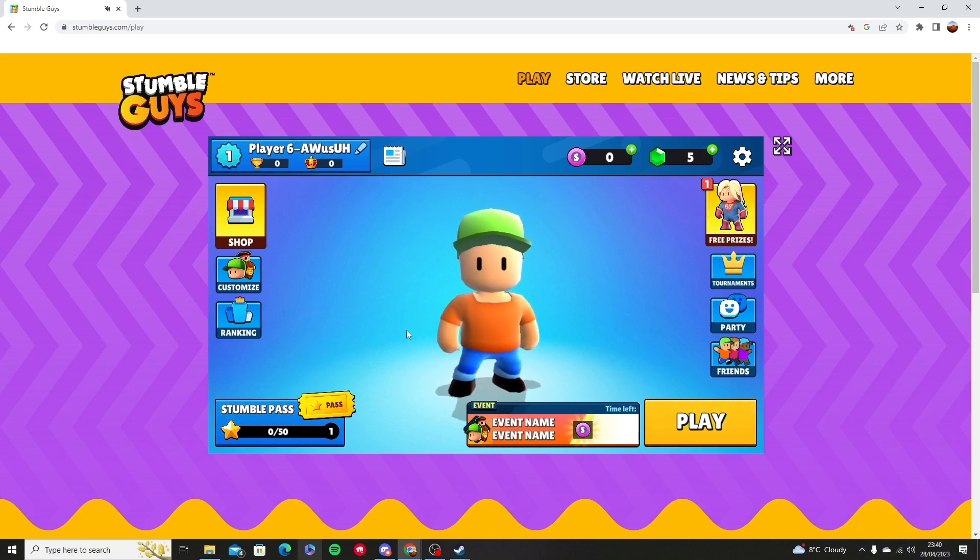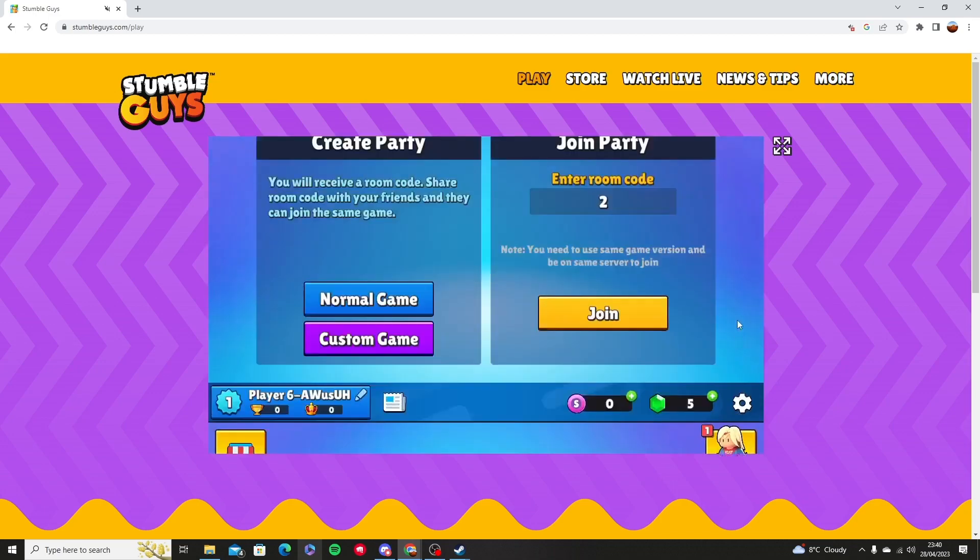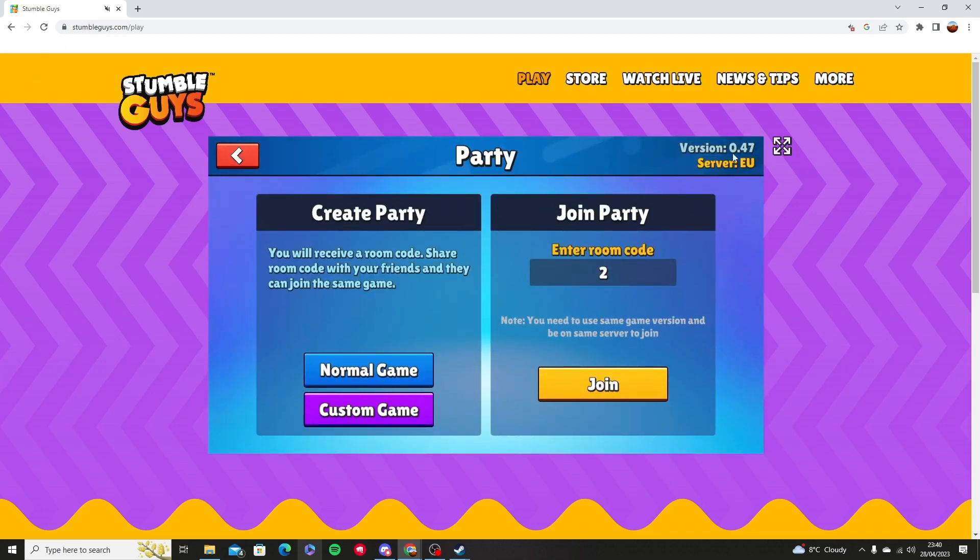The first one is you're going to go into the play button or into the party section, and you're going to enter room codes — one, two, three, four, five, six, seven, eight, or nine. Make sure that it is single digit numbers. Now because I'm using the web, it's going to have no internet connection for me to actually do it.